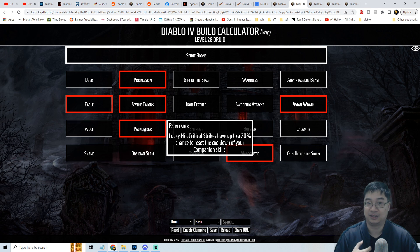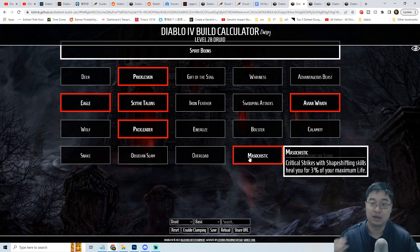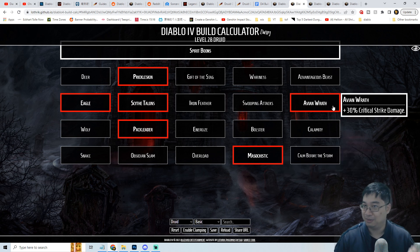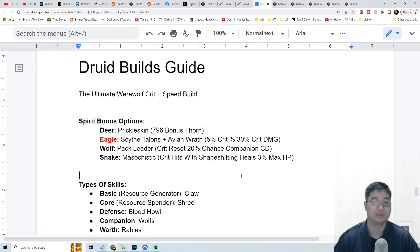For the wolf we go with Pack Leader, so every time a critical hit lands on the enemy we have a 20% chance of resetting one of our skills' cooldowns — this is the companion skill. Finally, for the snake we'll go with the passive that allows you to gain 3% of your maximum life as healing when your critical strike hits the enemy while shapeshifting. Our major focus will be shapeshifting, so you'll be dealing critical damage and also healing when you critical strike — it's like lifesteal based on maximum life, which is really powerful with all the fortify and durability of the Druid.